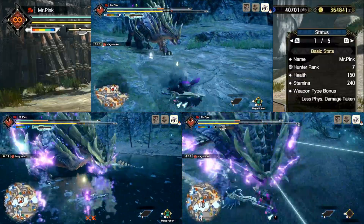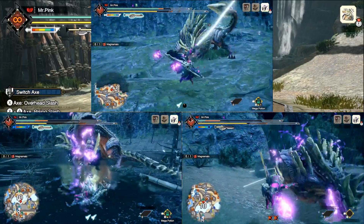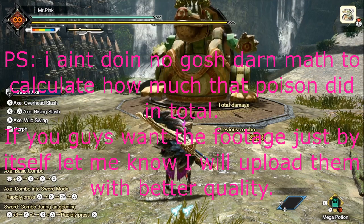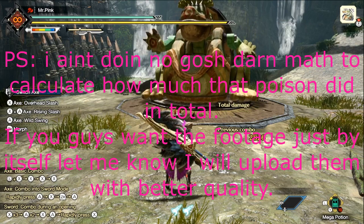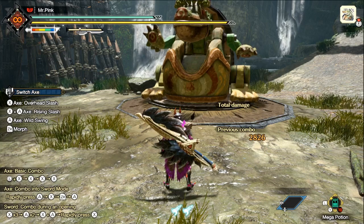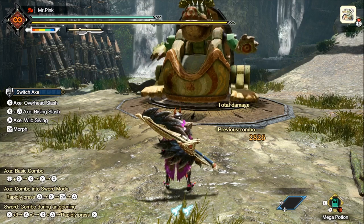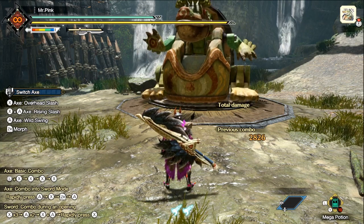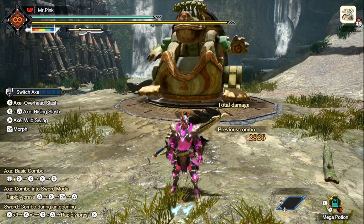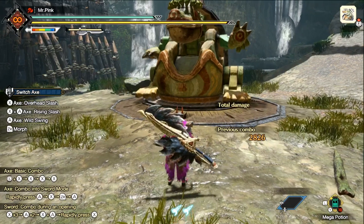The total damage numbers will be listed on the videos themselves. As for the damage from the Switch Axe itself — it's pretty good. In the videos you'll notice I was just moving around observing the poison ticks and not even attacking, yet I still completed the Tobi-Kadachi and Magnamalo quests in 11 minutes and 11 and a half minutes respectively. That's pretty good considering I stood around for about a minute to a minute and a half total.